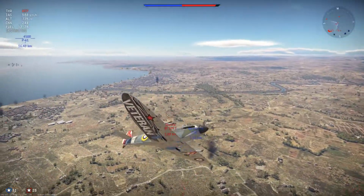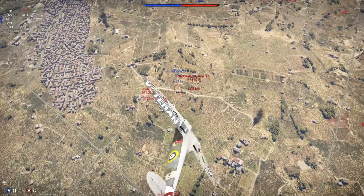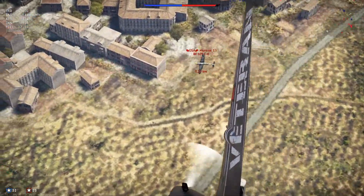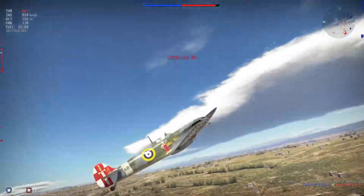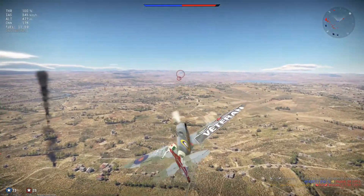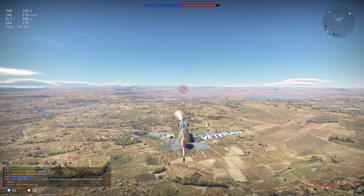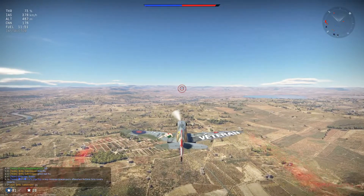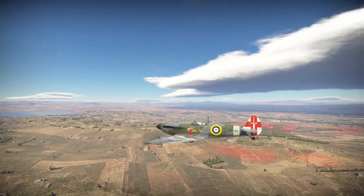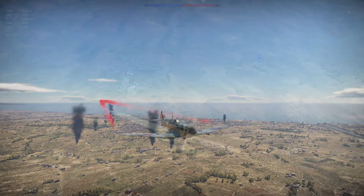These two BF109s below me are fighting in the horizontal against an F6F — that is a turn fighter. While they're all turning, they're blowing their energy. The role should be reversed here: in a BF109 you should be boom and zooming. They're probably not very experienced pilots. We get our third kill. When we went into that engagement we had a little bit too much speed, so we went back up, lost our energy, then came back down on top of them. If I tried to get a shot at 600 km/h I would have gone straight into the ground. You always need to be aware of your energy state, because it can be used against you.